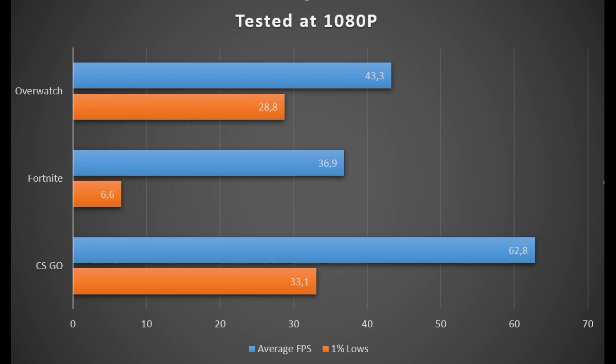For Fortnite, the experience was barely playable. With an average of 36.9 FPS, it's the 1% lows that kill the gaming experience — there was frequent stuttering. This GPU is more suited to gaming at a lower resolution, such as 1600x900.